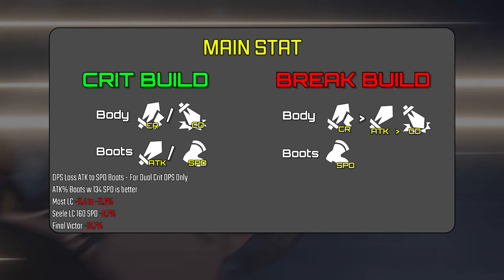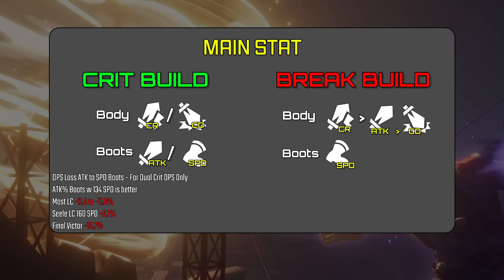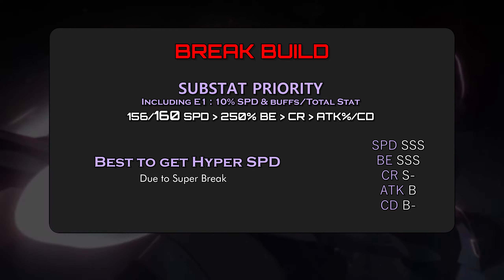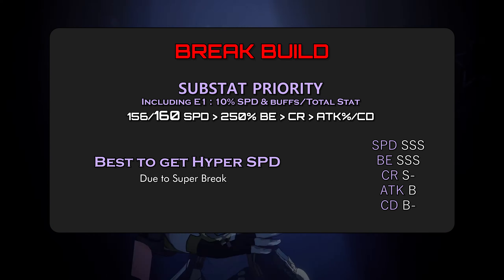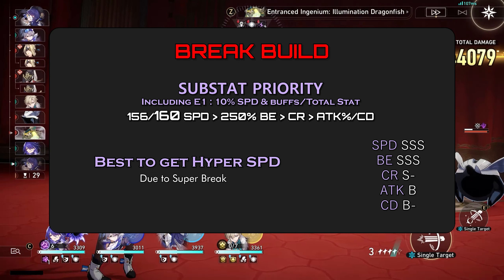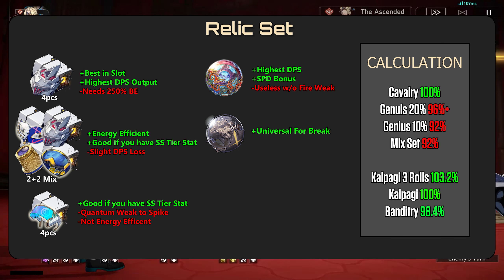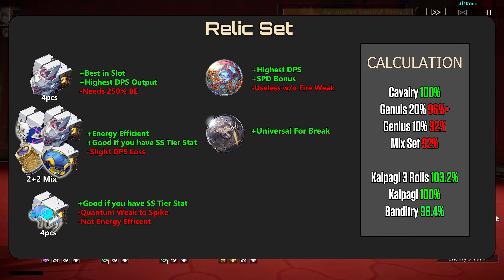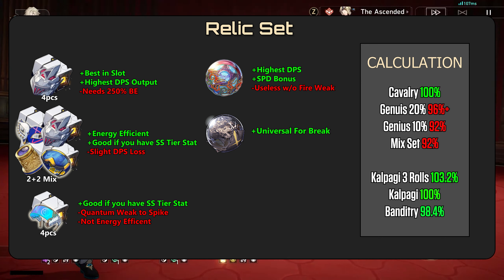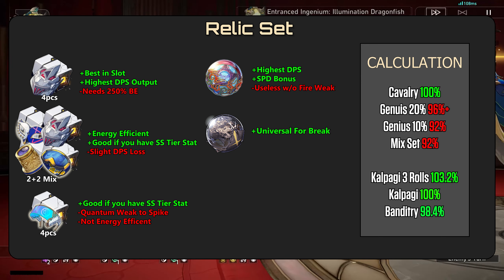The 134 speed with attack boots is easier to build and offers slightly higher DPS. For the full break build, aim for a total of 156 or 160 speed, then prioritize as much break effect as possible. Attack percent and crit damage should only be considered as spare stats. New relic sets are better with fire weaknesses due to extra speed and higher break effect. Older relic sets are a safer option when enemies lack fire weakness. Keep in mind that with future break supports and DPS units like Feixiao, March's appeal for break builds diminishes.